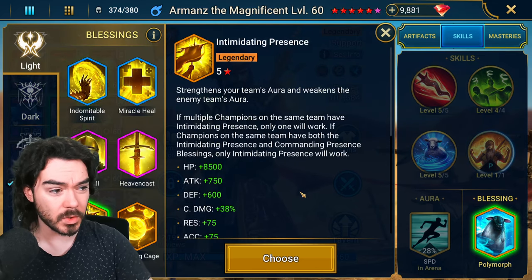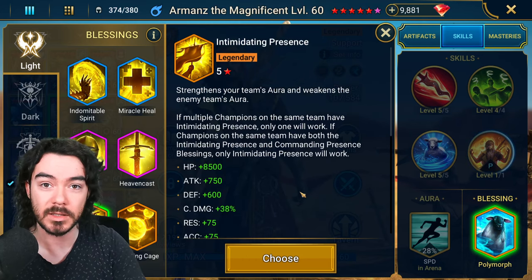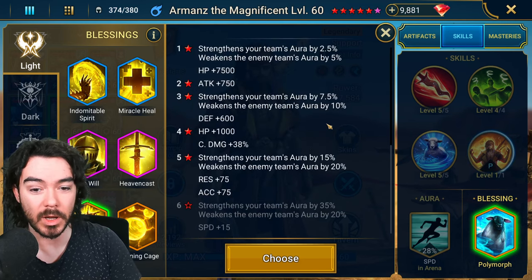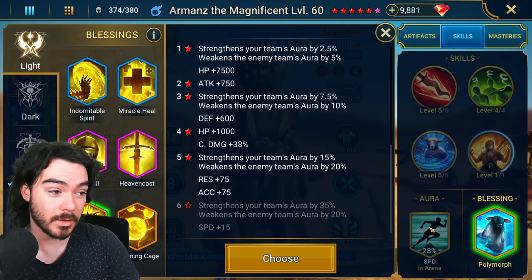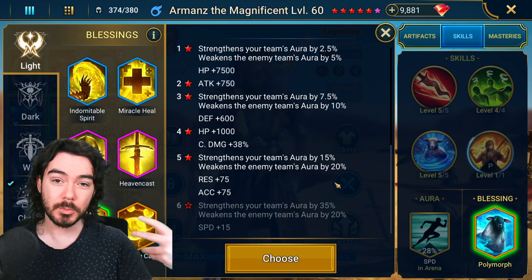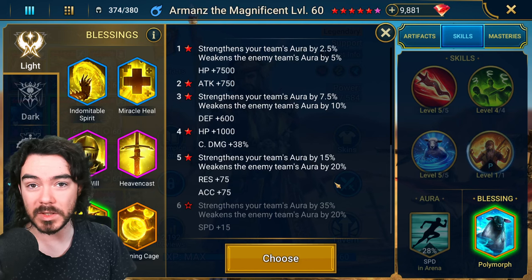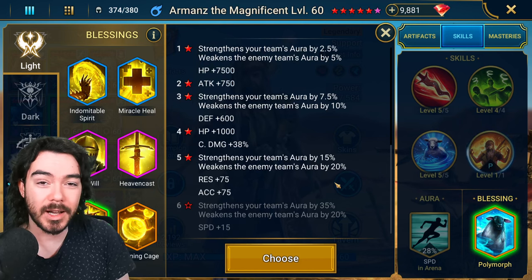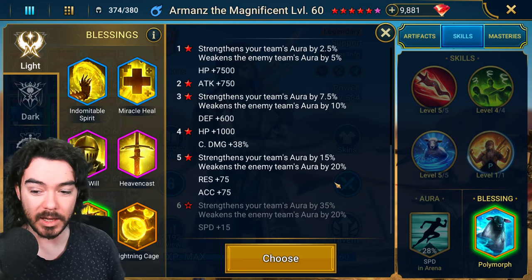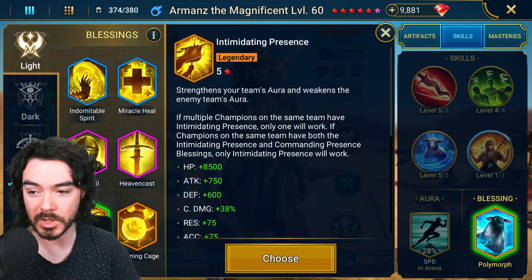Another solid option is your go-first Armand's. This is when you are very committed to a speed team and going first. Intimidating Presence can be well worth it — it strengthens your speed aura and weakens their speed aura. It's not that strong of an effect, but with speed it's binary: whoever has more speed goes first, and if you go first, you might win. If you're building a pure speed team, Intimidating Presence is really good.